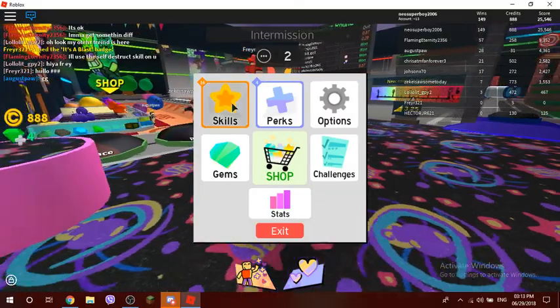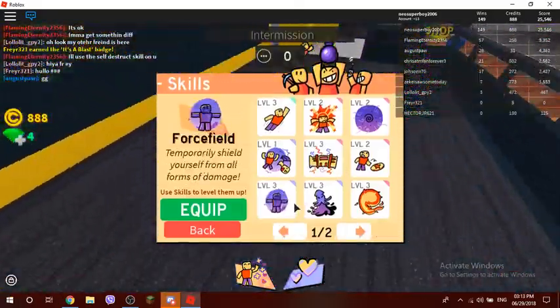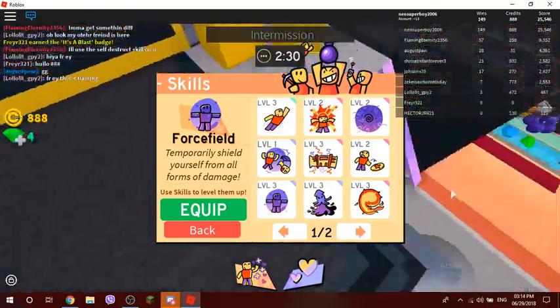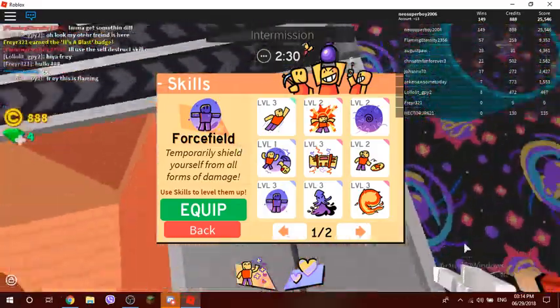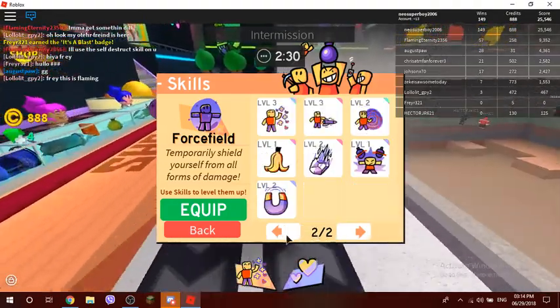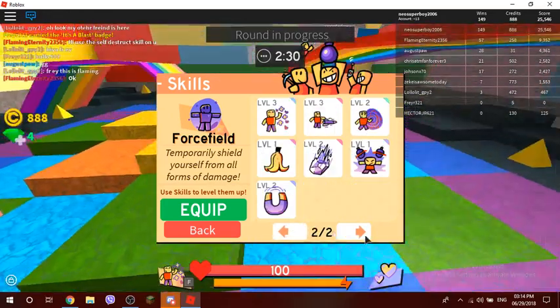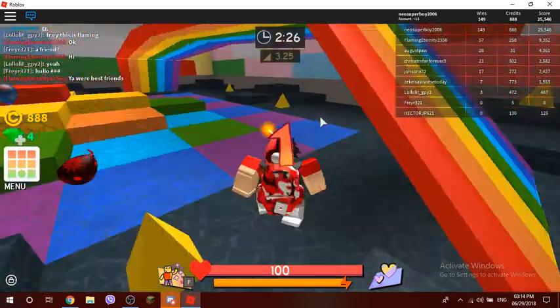I've also written on the Super Bomb Survival wiki about the force field. If you want to check it out, just type 'Super Bomb Survival wiki' and it will appear. You can see what I wrote there. Okay, I think that's a good setup.